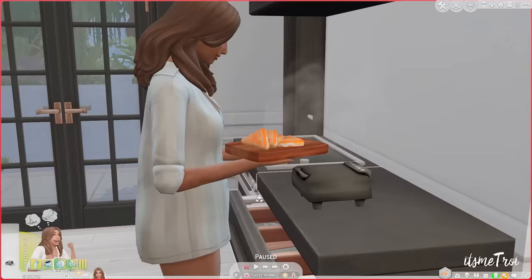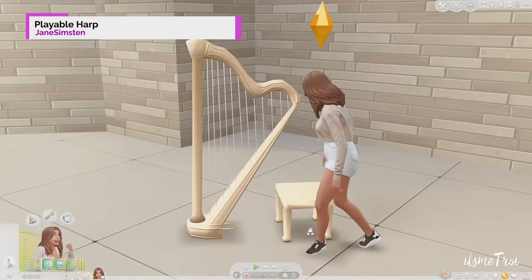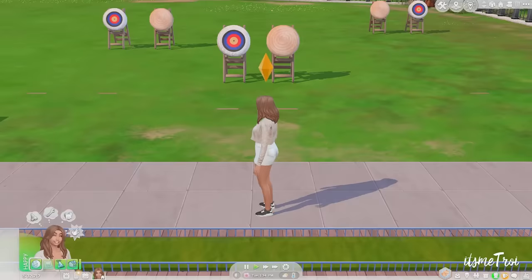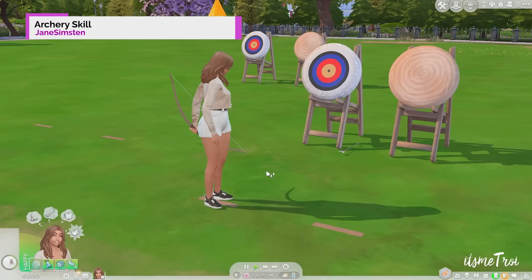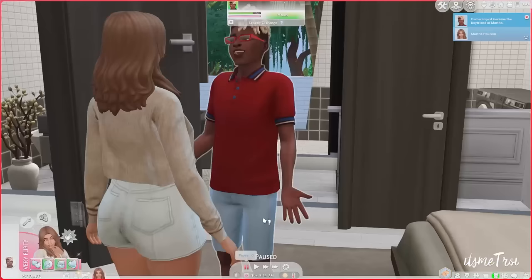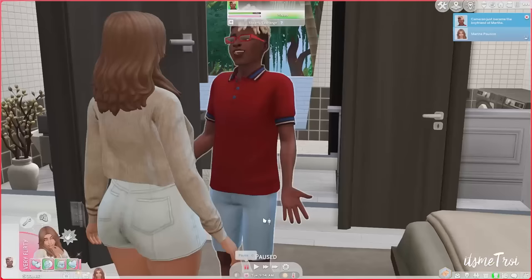Moving to the skills section: the Playable Harp gives your sims a harp to play, with animations and music choices — another avenue beyond the violin, guitar, or piano we have in game. Right after that is the Archery Skill mod, which gives your sims a new skill with three different targets, different bows, and different arrows.